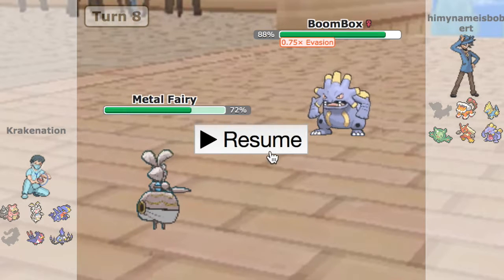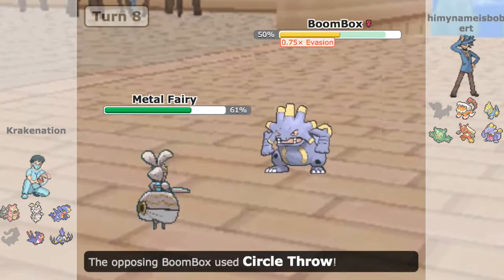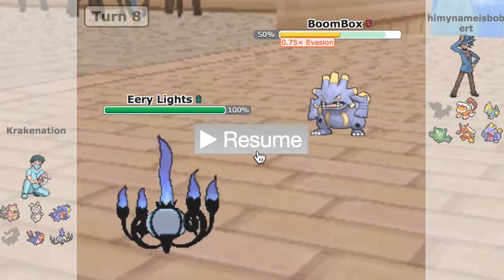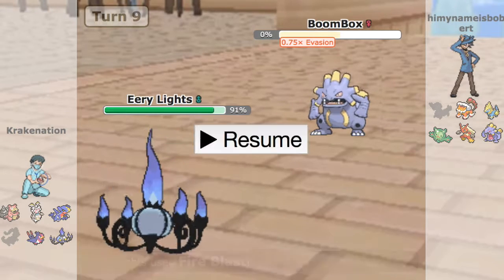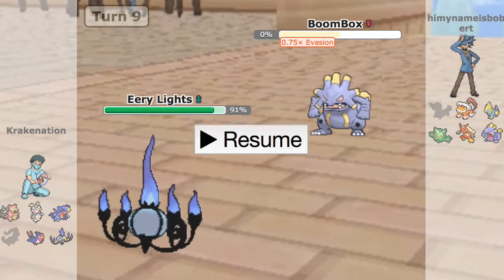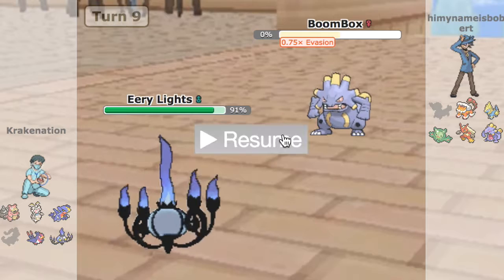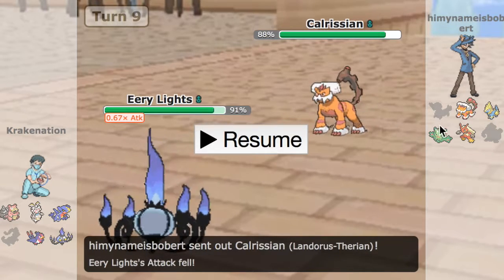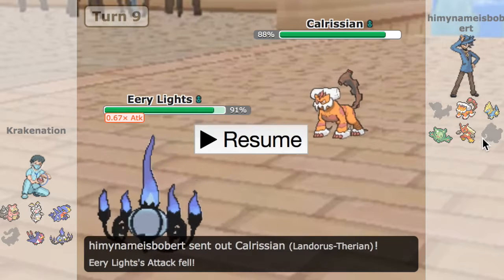He clicked Boom Burst and I switched into Magirna — no one's getting set up. He clicks Fire Blast as I set up. Actually, he's Circle Throw on the first turn — he clicks Circle Throw, which is scary as hell. I have Chandelure here but I'm afraid of the Boom Burst. Chandelure, unfortunately for me, kills. I was probably on a roll — might not have been — but I was definitely afraid of it missing. Circle Throw was pretty cool, just in case I set up with Magirna. He goes into Calvarydon and I couldn't click Flame Charge there because Exploud was going to destroy with Boom Burst if I didn't kill it.